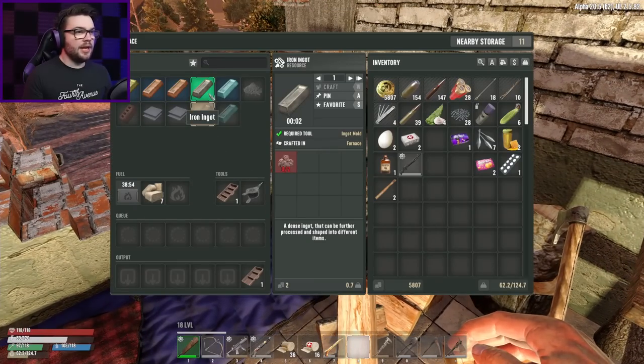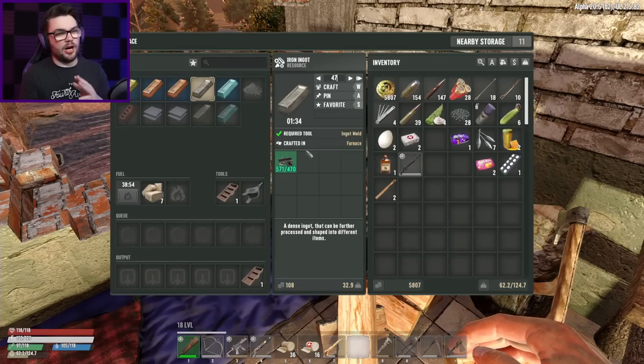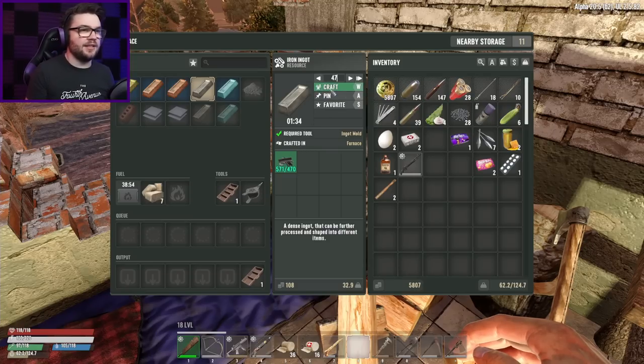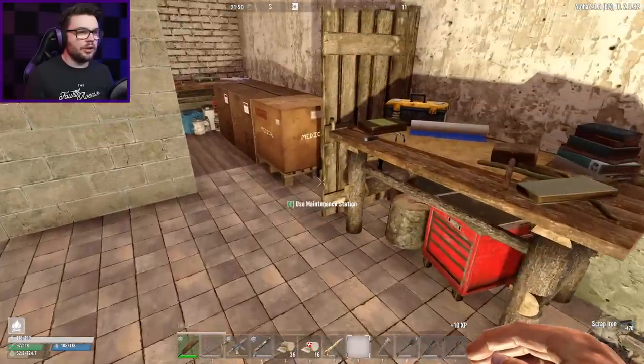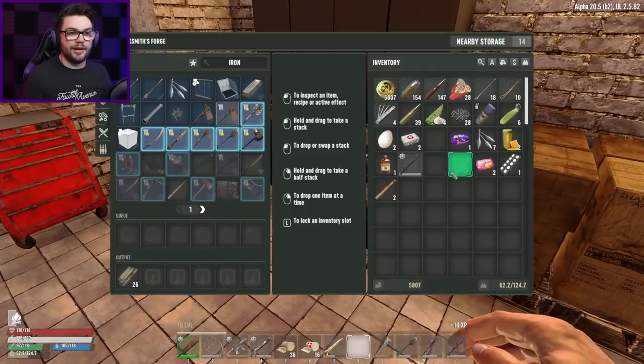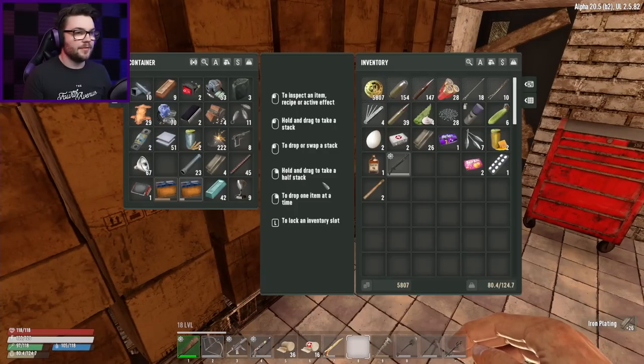I had a shitload of scrap iron around — I want to leave like 100 in there. Let's go like 47 — I need like 100 scrap iron just in case I need it for different things. Craft you. You're going to not take long at all, but I'll come back to you in a moment. I really got to try and push, get as much of this plating going as I can. You are now done, so I'll put you into one of these boxes.